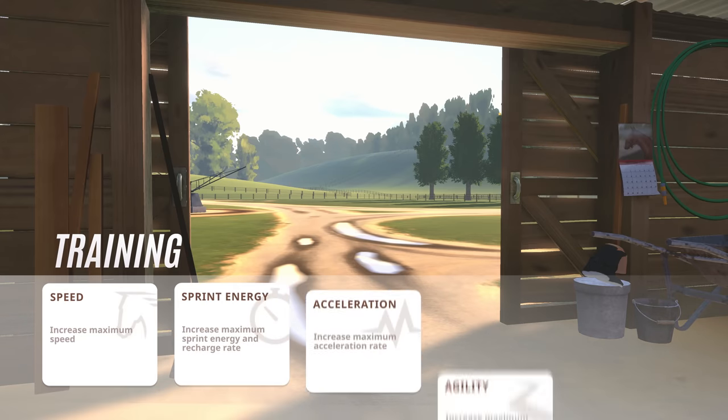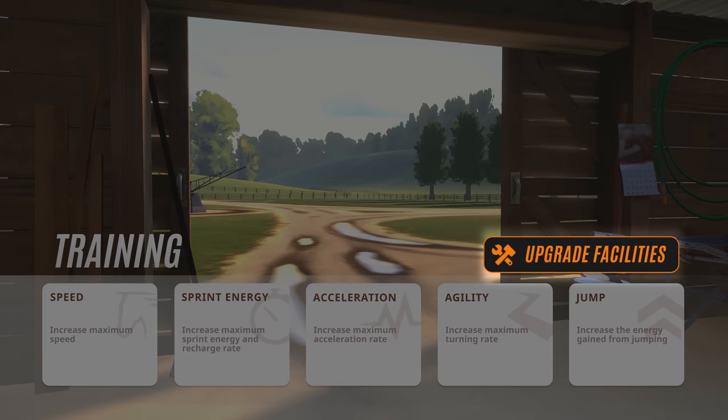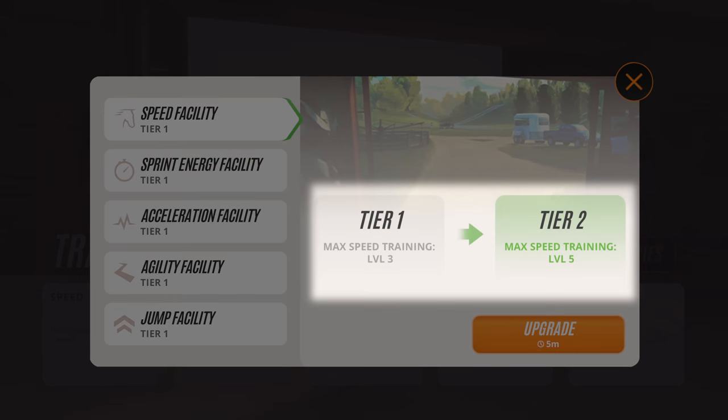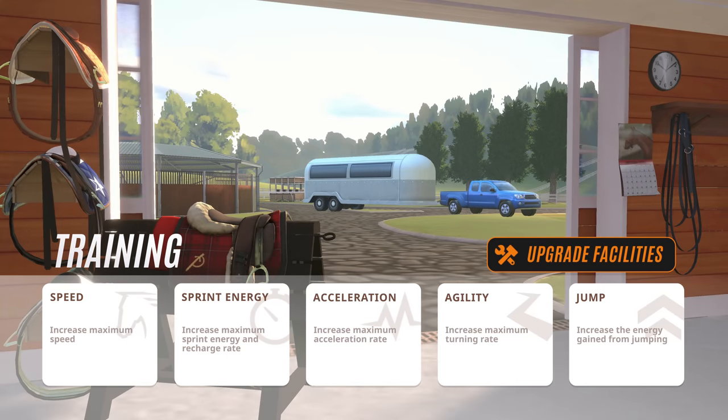As you follow the storyline, you'll find that these old training facilities have been a part of the ranch for a long time and haven't had much use lately. It's your job to upgrade the facilities to modern standards. Upgrading the tier of each facility will increase the level you can train each stat to, and it'll spruce it up visually too.